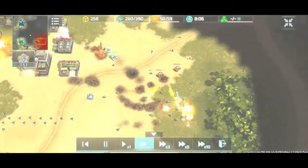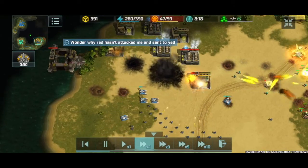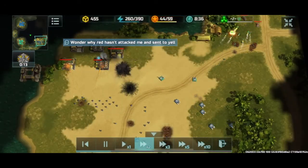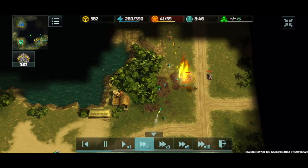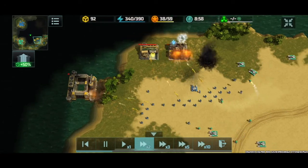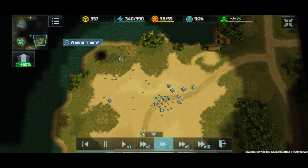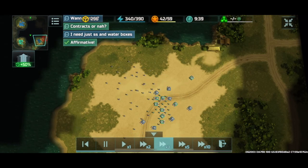Fire assaults are now moving on to the infantry. Our forces are splitting — my forces are looking to deny reinforcements coming in for red, while Bullet's forces are cleaning up the rest of yellow's base. We're able to finish yellow's base no problem, and just like that, in the first 10 minutes of the game, we have turned this into a 1v2.